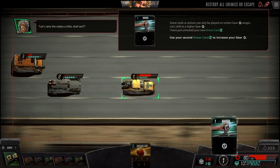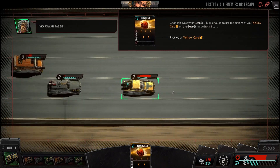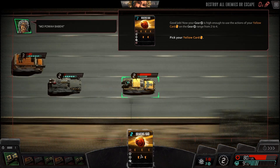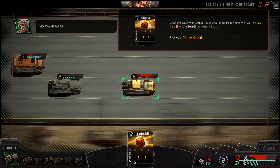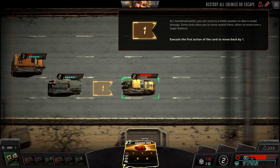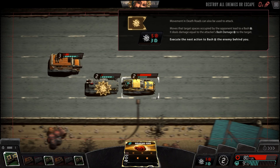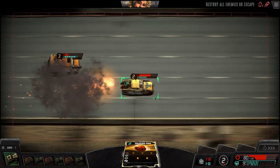Let's increase the gear here. We're going to manually shift to gear two. Geared up. Breaking Bad - yellow card. The range of the gears is shown on the left side of the card. We're going to slide back and hit him - bash him. Boom. Nice, dude.